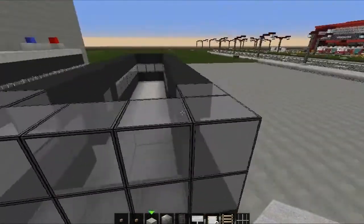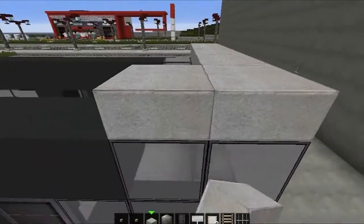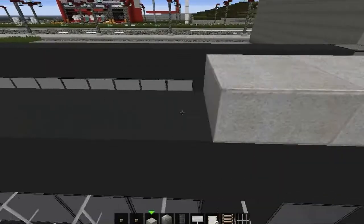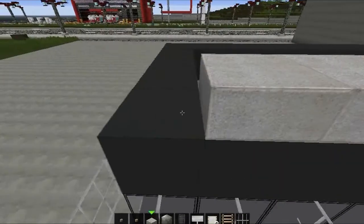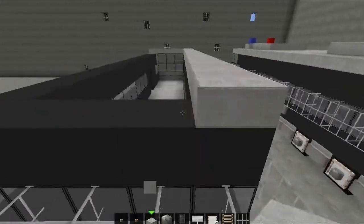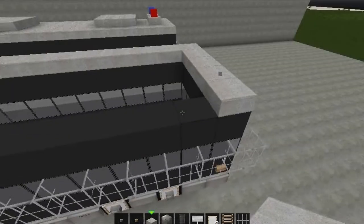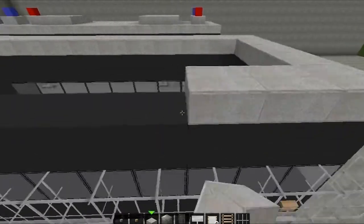For the roofing, go back to your slabs. On the front, place your slabs like that and run them all the way toward the end, then down and fill it all in.